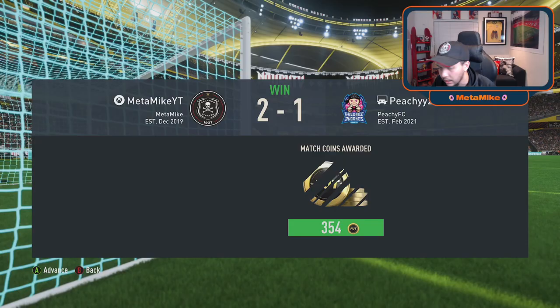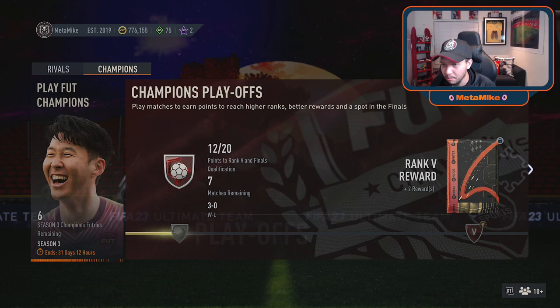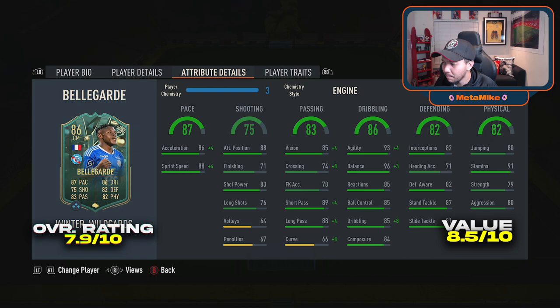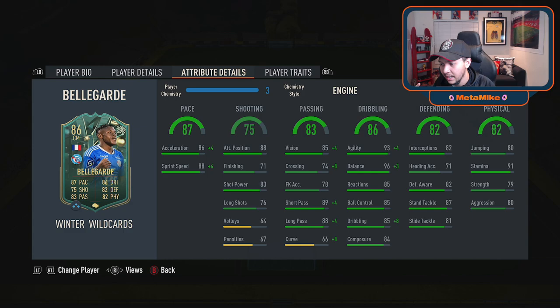A very very nice card — I think he won the ball five times. He links to a lot of League One players and is literally a better Sanchez, so I'd definitely say pick this man up. The balance stat of 93 didn't quite feel like 93 — he did turn a little bit slower, though that could be the gameplay. If you're using him as a box-to-box, go engine; if you're using him as an out-and-out CDM ball winner, go shadow. Smash like and subscribe — we'll check you guys in the next video!